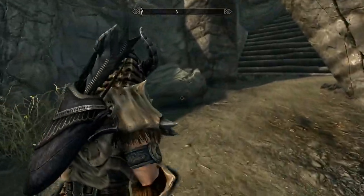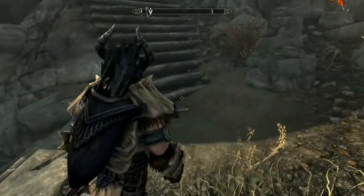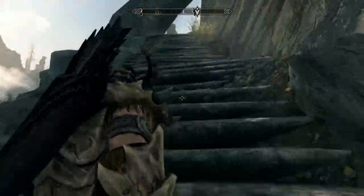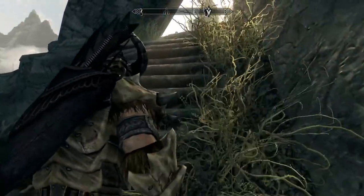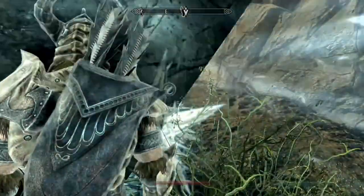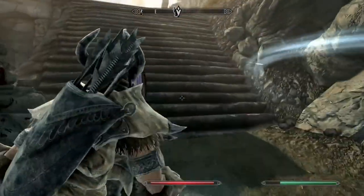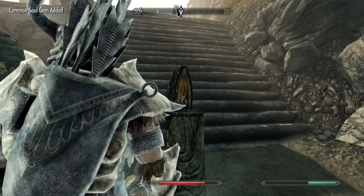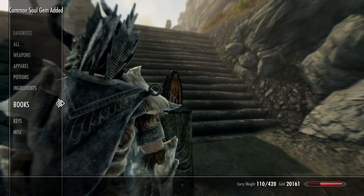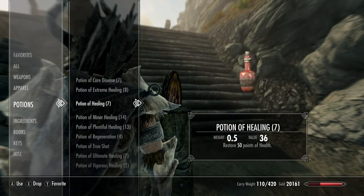You wind up getting a Soul Gem that hits you with Frost. That's the only real danger until you get to the top. It Frost blasts you, but you can walk around it and pick the Soul Gem up. You might want to heal the Frost damage here — I just use a Potion of Healing and get myself back up.